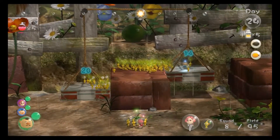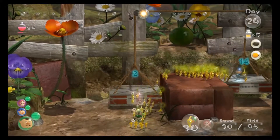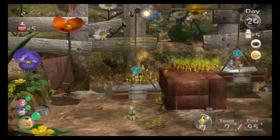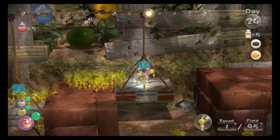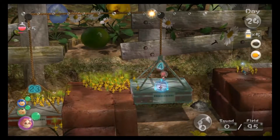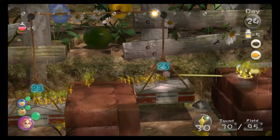We need Brittany up there. So we throw our yellows up here. The plan is to take Alf and basically throw him over here along with a few Pikmin each time. Just be careful not to overweight the scale that you're on.